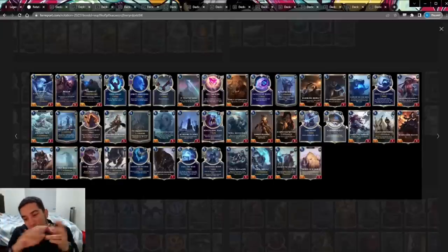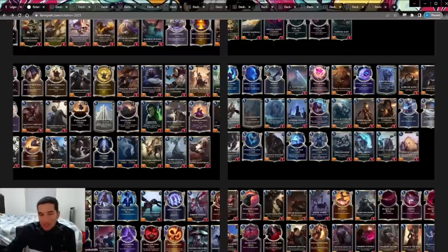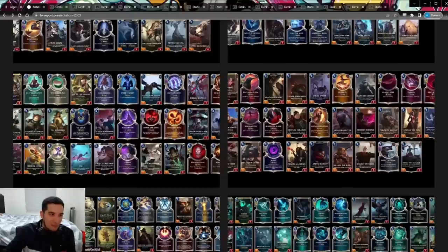What does Freljord have left? Udyr and the Udyr package, which I guess maybe is playable now that the cards across the board are weaker. It's going to be just Orn decks and Wolf decks, basically nothing else in Freljord. I trust you, Riot, 100%, and this is going to make the game better. But some of these decisions and some of the cards you chose to rotate — and the associated cards you chose to leave behind — make absolutely no sense.